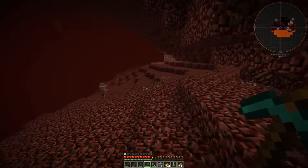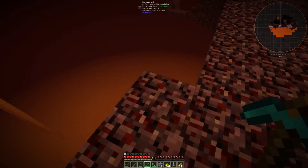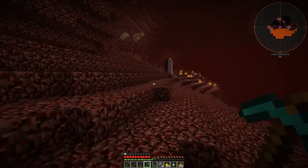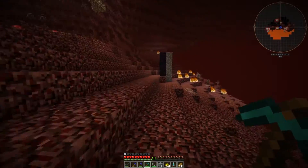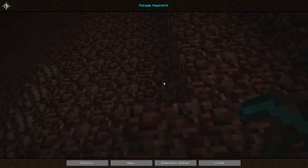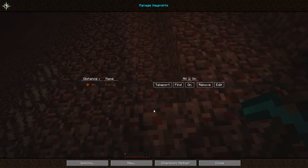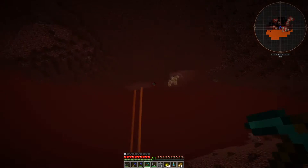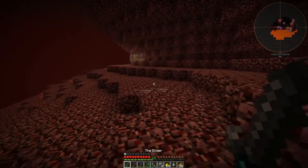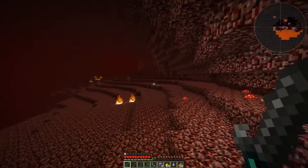This looks like a deadly plunge — and it is! Let's put ourselves a little shiny beacon next to our new portal. There's a ghast probably straight under us — that's not good. Let's see what we can find around here — I hope I can find some soul sand pretty quick.